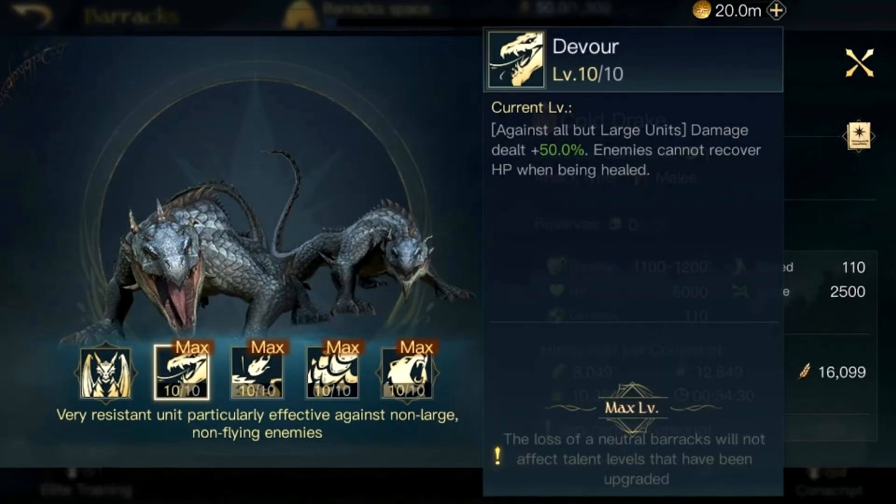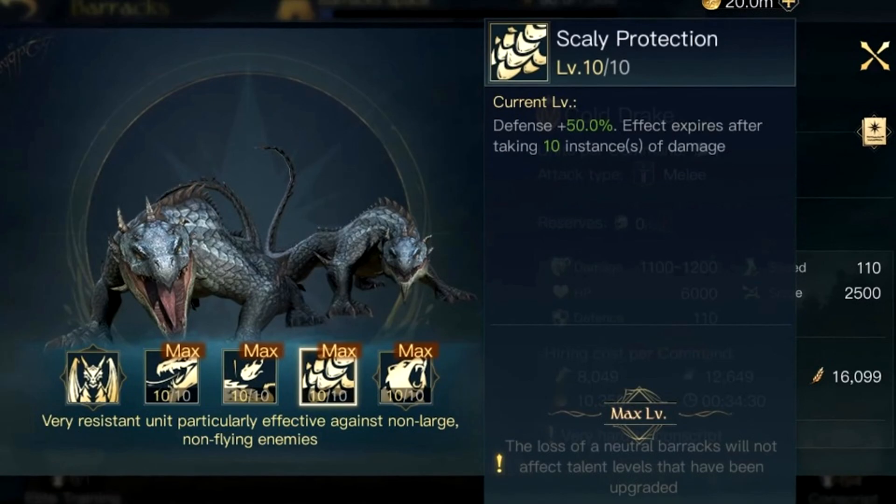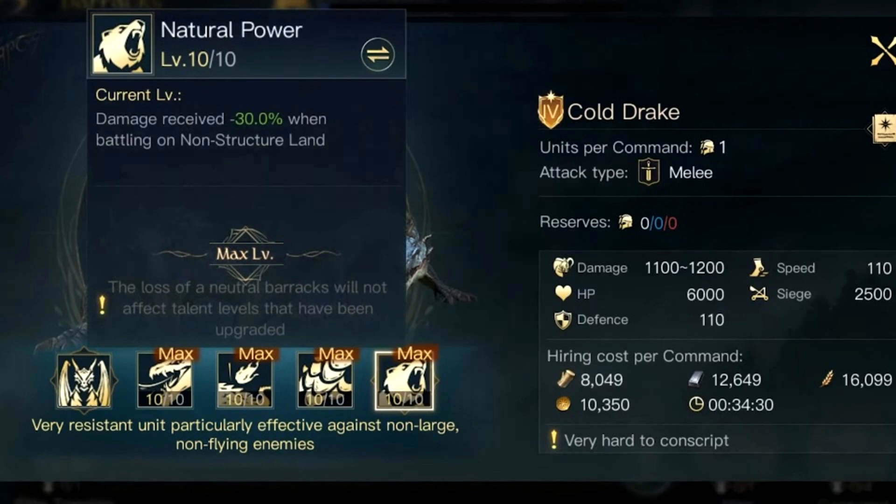Moving on to the Cold Drake skills. The first one is Devour — against all large units, damage dealt plus 50%, and enemies cannot recover HP when being healed. We don't have a lot of large units, but that could be very interesting on non-roleplay servers available in Season 5. Next is Dragon Skin — burn damage received minus 60%. If you're playing evil versus evil, like against the Witch King, quite interesting. Then Scaly Protection — defense plus 50%, but the effect expires after 10 instances of damage. And Natural Power appears again, which I believe is tied to elite unit training.